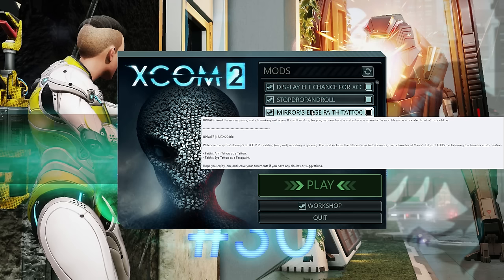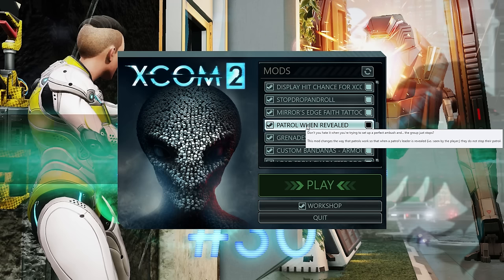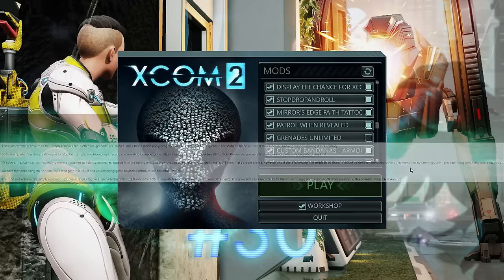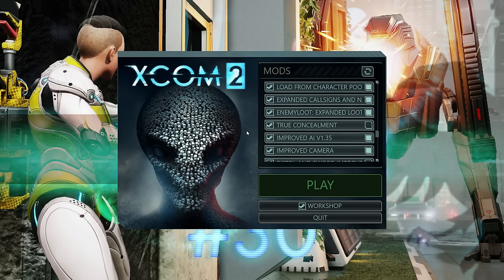There's a Mirror's Edge Faith tattoo for more cosmetic options. Patrol Unrevealed means that pods, when you set up an ambush and they walk into you, don't just stop — they continue their patrol. Custom Bandanas, Load From Character Pool to load characters matching names from the pool, Expanded Call Signs, and Enemy Loot Expanded which lets dead corpses drop PCS's, weapon mods, and a little bit of alloy or supplies occasionally.